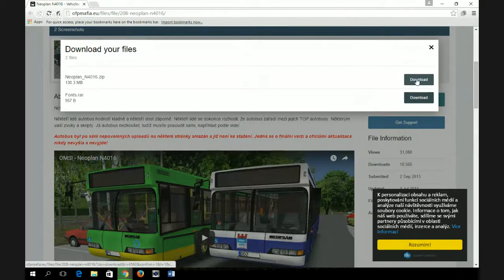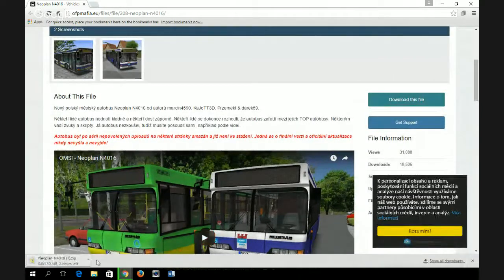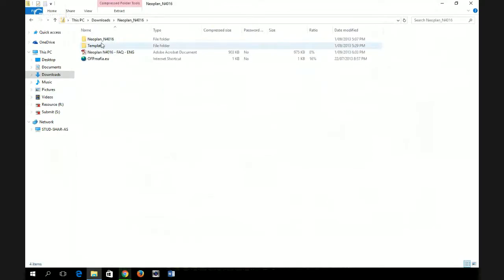Click on the first one — it's just 130 MB, it's not that long. I already downloaded it so I'm just going to cancel it. Go to your folder, go to Downloads, and find what you downloaded. It's this one — Napoleon bus.